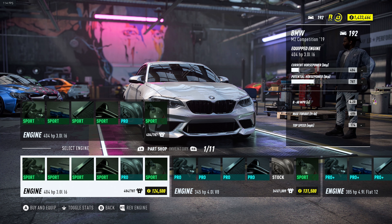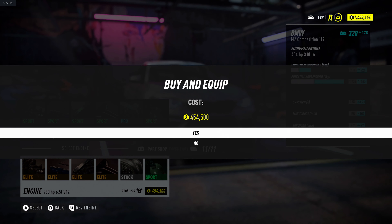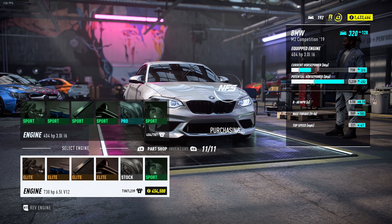I guess it makes sense to hear how they both sound in the garage, so let's do that. Here we have the straight-six cylinder stock engine of the M2, and now we're going to go to the V12 of the Aventador. So let's go and buy it — four hundred thousand dollars, holy crap, let's do it.